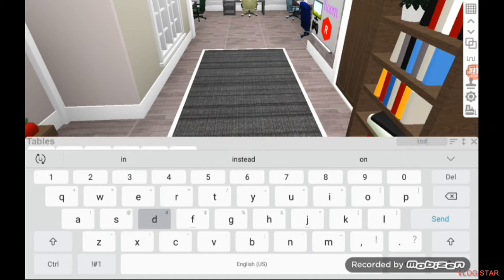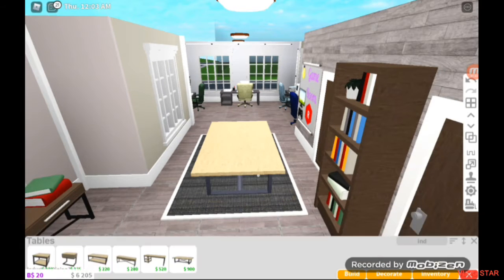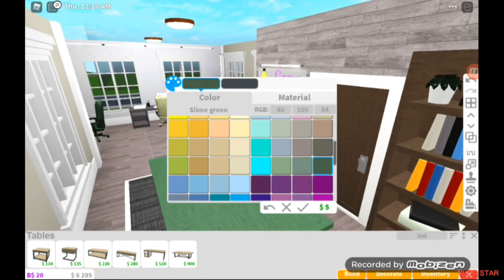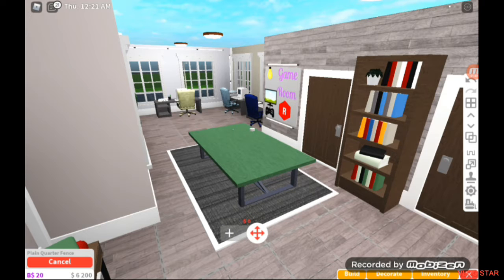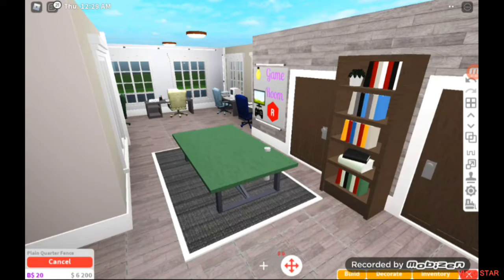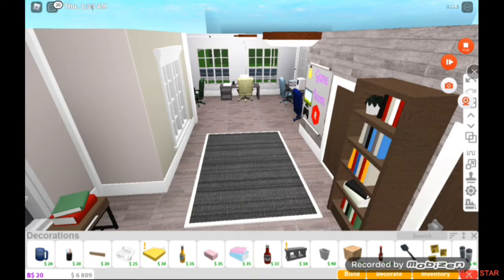It looks like we're gonna be spending a lot of money because this alone is 900. I only have seven thousand dollars and now I only have six thousand — I'm gonna go broke after this. This is not looking good so far. That looks ugly — we'll make it work, hopefully. I want to see if I can put fences under here but we can't. The idea was completely ruined — I was not able to do it.